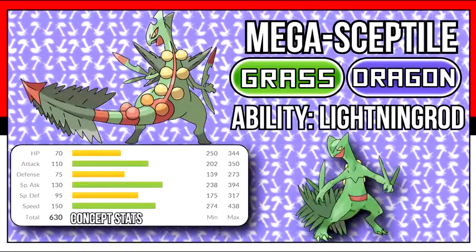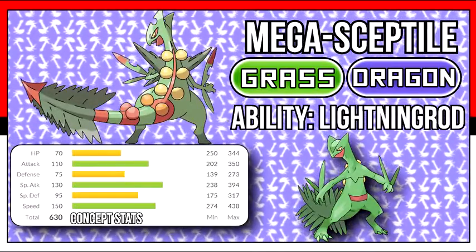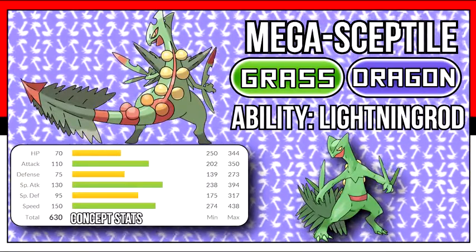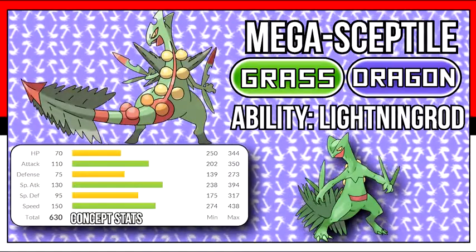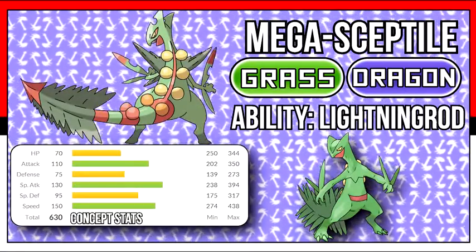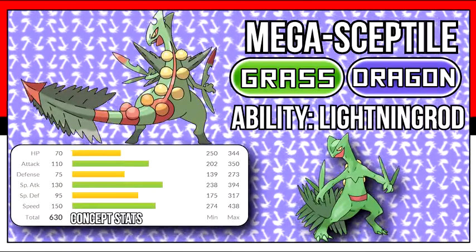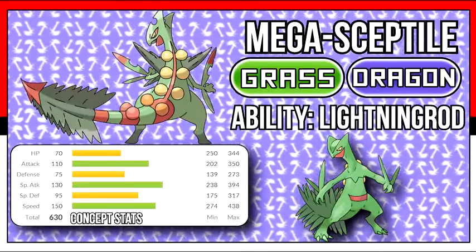Just imagine this thing using Iron Tail. Orange pinstripes also grow around Sceptile, and the simple yellow bulbs it once had multiply and grow darker towards its tail. Its eyes turn orange, and its pupils begin to bring out that Dragon look more. Its leaves also have an orange tint and become much longer and sharper, with even some resembling a sickle. I feel as though Sceptile would mainly get a large speed and offensive boost, as well as a smaller defensive boost.